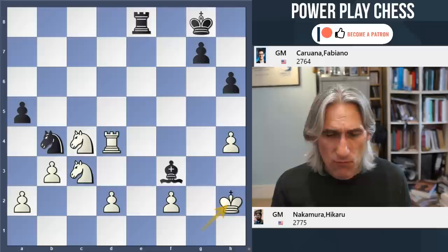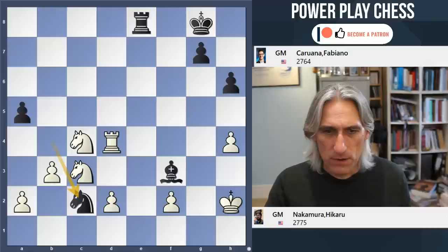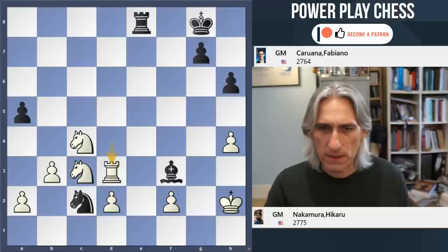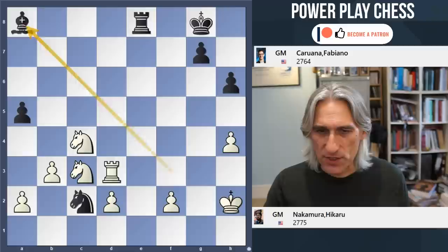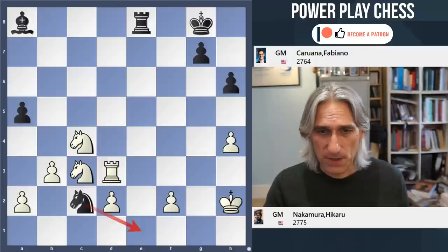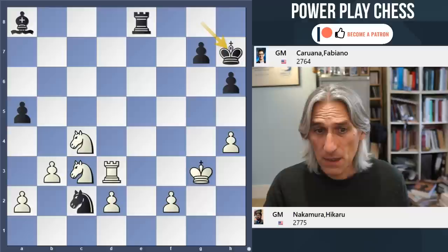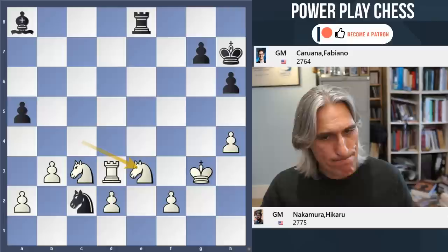King h2 - instead of grabbing a pawn, there's no need. Let's just make sure the king is secure and expel the bishop. Knight c2 attacks the rook, rook d3, so that bishop is pushed away. If that knight had hopped in, rook e3 would force an exchange of rooks. So bishop a8 - again there's no need to rush things. Let's just make sure something isn't going to cause a little accident. King g3 - the king wants to step up the board anyway, and then you can decide whether you want to take here or do something else.